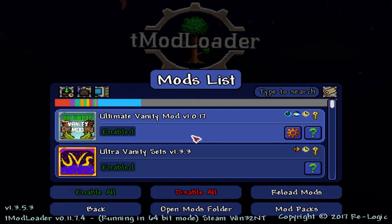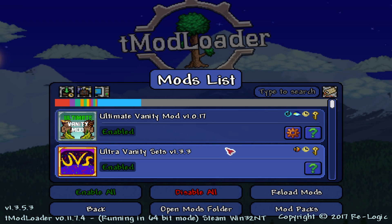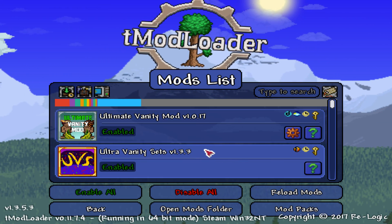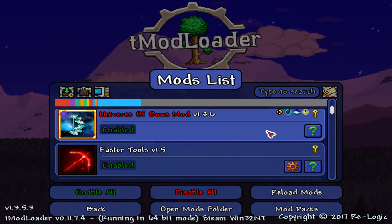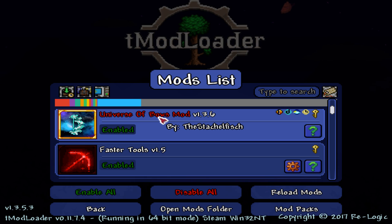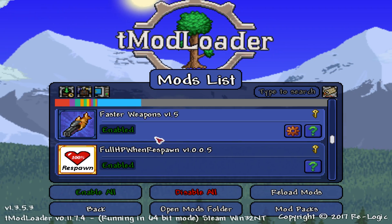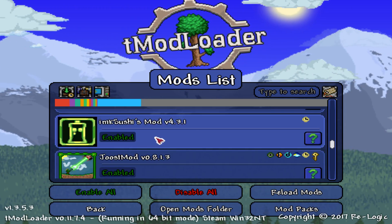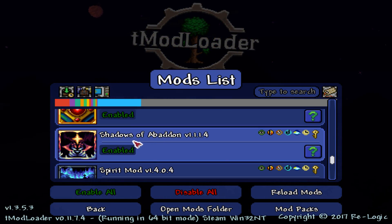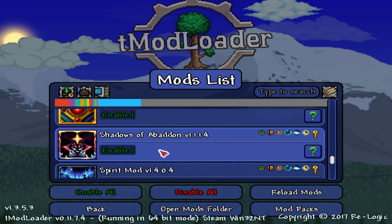On the 32-bit version I re-downloaded all the mods I could. You may need to copy your mod list, delete them all, and then re-get what you can, because I believe some of these have updated. One of them - I think it was the Universe of Swords mod - wasn't working. Also Abaddon was in conflict with something or had broken, so I had to re-upload that too.